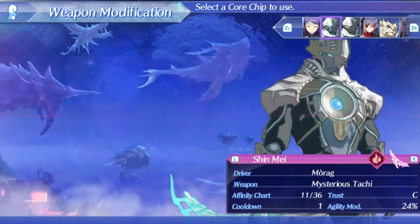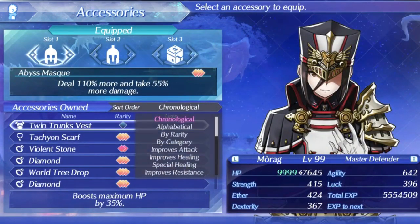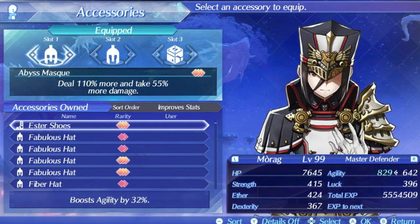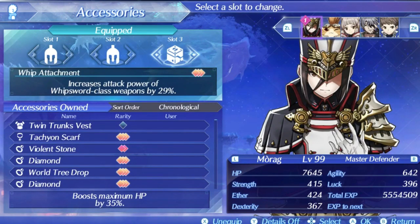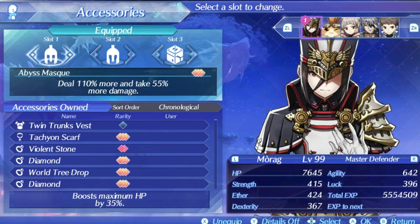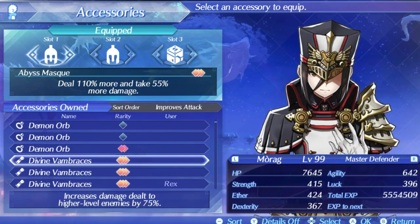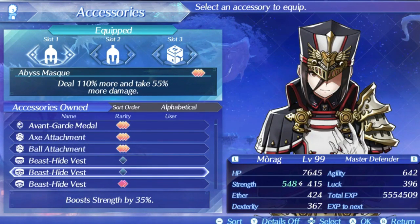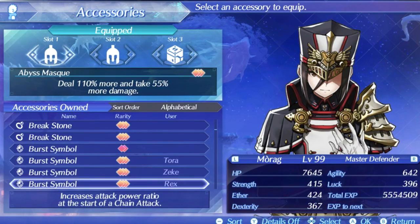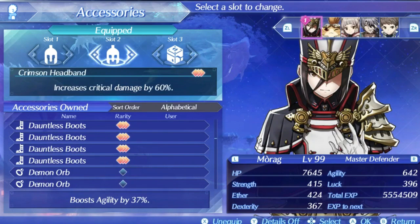When combined with something like Foresight from Mithra, this already makes Brigid nearly unhittable. If you don't quite have the commons or core chips to do this then feel free to use an accessory that increases your agility by a decent percentage, like Dauntless Boots. For my own accessories I went an all-in-on-damage route. Crimson Headband is great for increasing critical damage further on top of the Tachyon chip. Whip Attachment is nice to boost weapon power since my additive damage total can also be pretty high. You can absolutely be safer by replacing the risky option with a different damage increase that doesn't lower your defenses, like Divine Vambraces. For max safety you can even run something like an Avant-Garde Medal for critical healing, and if you plan on chain attacking then Burst Symbols are always a good option on all of your drivers.